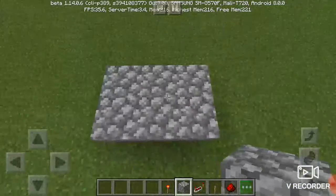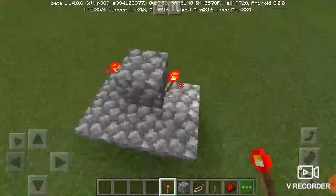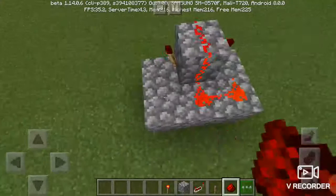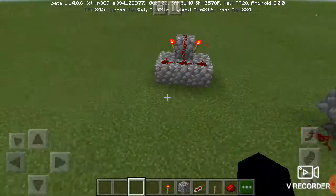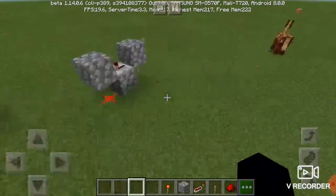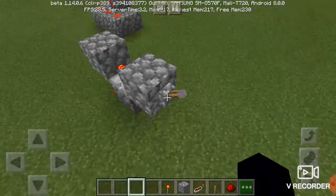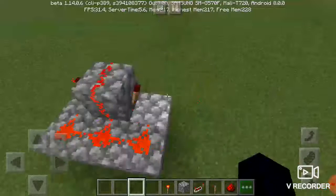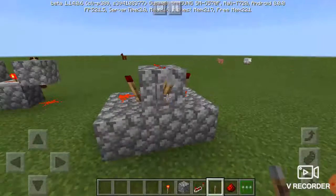For the other redstone clock, all you need to do is place one block here, put a redstone torch there, a redstone torch there, put redstone right there, place it like this and you have yourself a redstone clock. You don't want to put them really close to each other, because if you have an Android like mine it's going to be pretty slow.